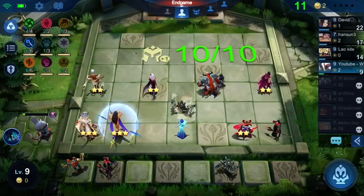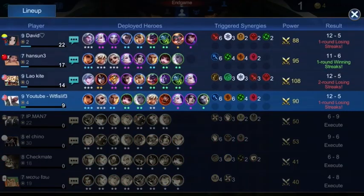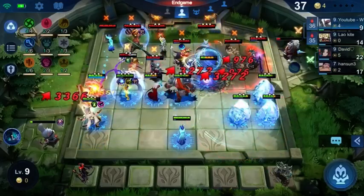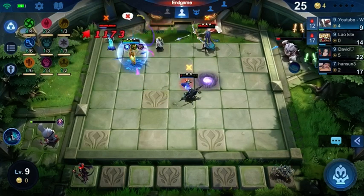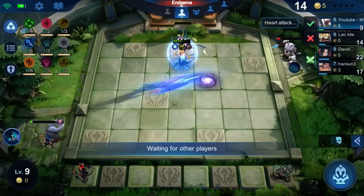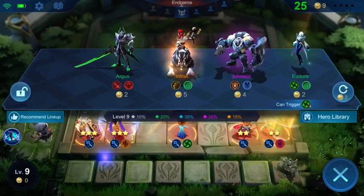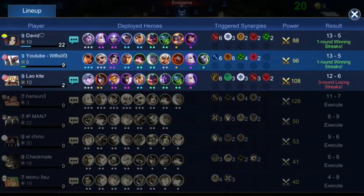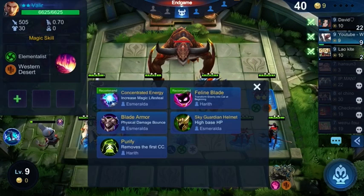The main goal now is really just to get anything and everything to two-star so the elementalist bonus really kicks in. This is the first round versus the marksman Freya — having Esme at three-star, she's just tanking out everything; they cannot kill her, especially with those items. If we weren't at six out of six Western Desert they might have taken us out there, so it's super important to risk hit points, get that upgrade, and get your six of six in — because without the upgrade slot you simply won't be able to fit them.